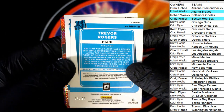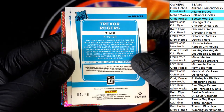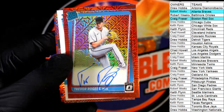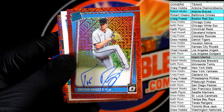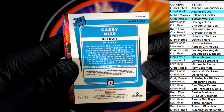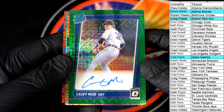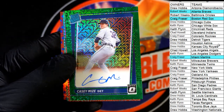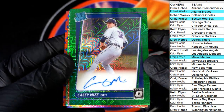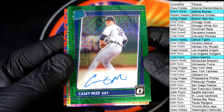Next one is 4 of 99 — Trevor Rogers, right there for the Marlins. That is Craig F. Coming out to you. Oh, nice Mize right here! 48 of 99. Rated rookie — Green parallel for Detroit. Drew H. was ready. On-card stuff is complete fire. Look at the cards, they're beautiful. Nice Mize there for Drew.